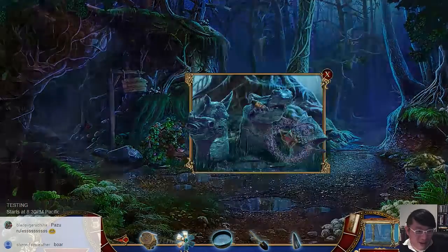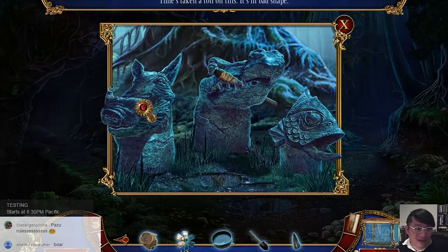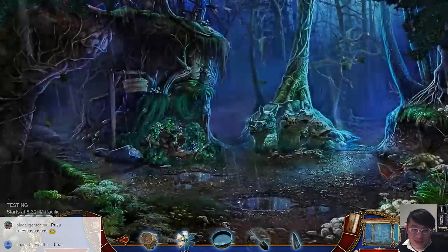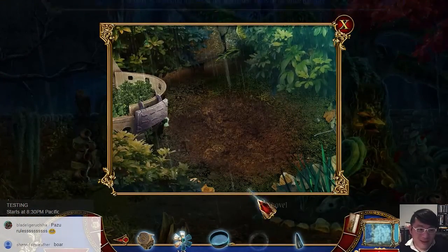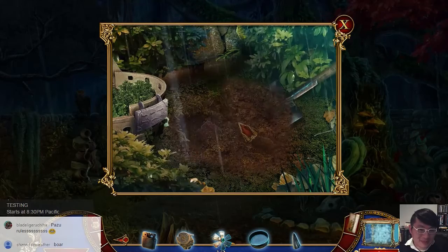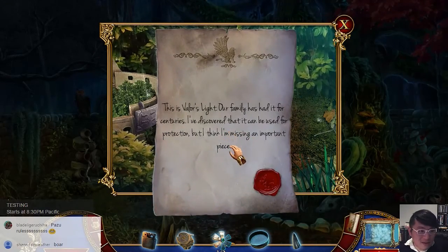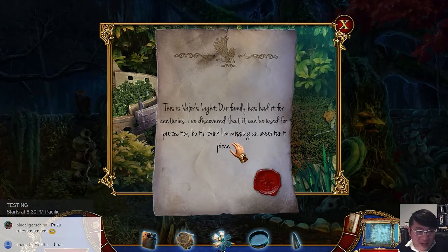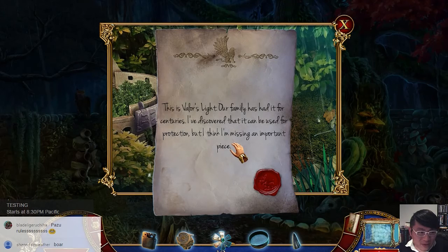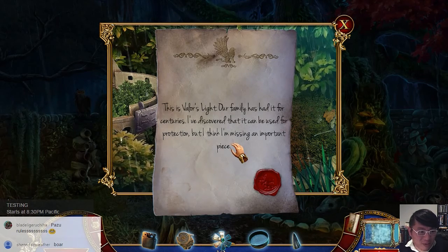The boar — I tried it, didn't work. Oh! I completely forgot about this. This is Valor's Light, our family has added for centuries. I've discovered that it can be used for protection. The Valor's Light — that is an object then. But I think I'm missing an important piece.